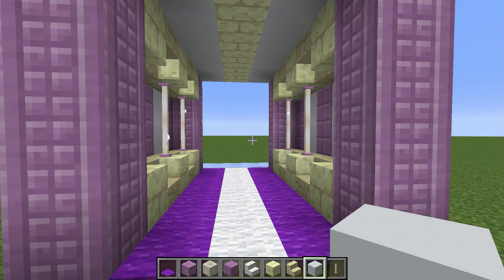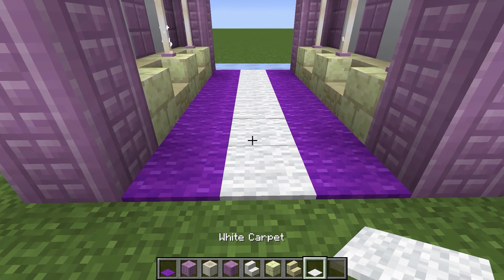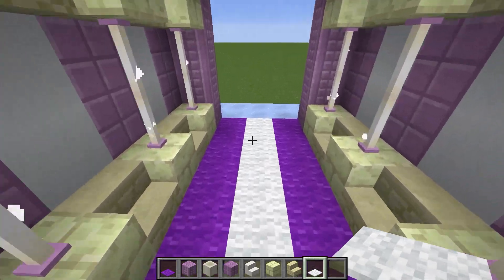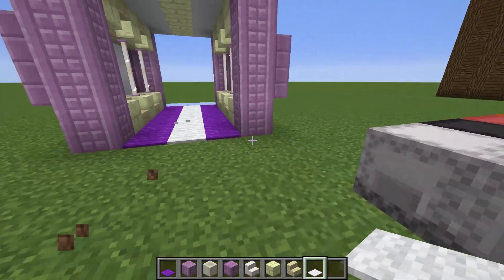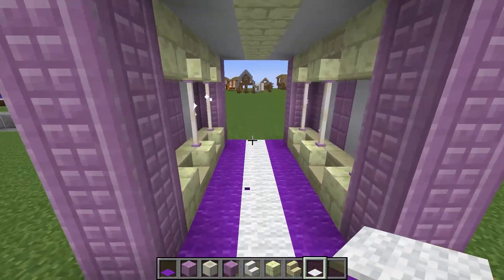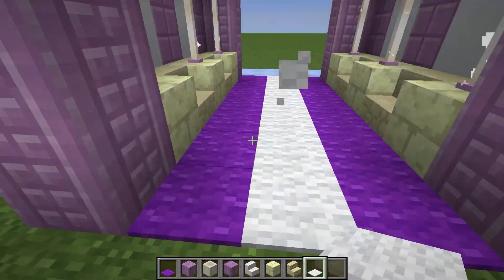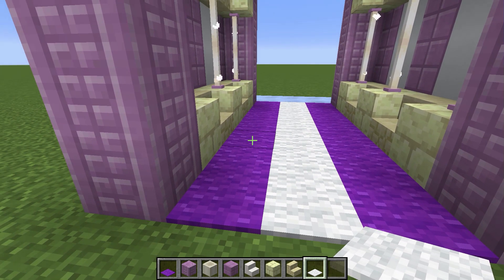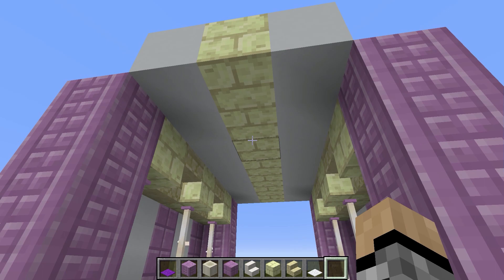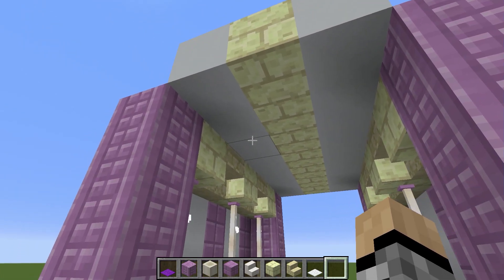The most important part: there's carpet on the ground with packed ice underneath, which you can still run on quickly. You can't run a boat on it but just running should be absolutely fine as a fast mode of transportation. I went with purple carpet on the sides and white in the middle. I'm pretty excited about how this tunnel design turned out — hopefully you all like it too. I at least want to get a few rows of this in today to see how it looks in the actual End.